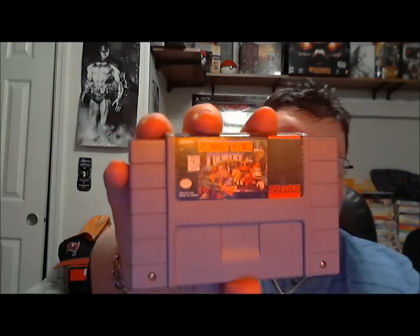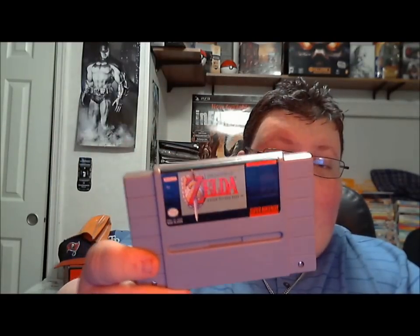First up is Zelda II: The Adventure of Link — the gold cart — it's in pretty good shape. And a really nice copy of Super Mario Bros. 3. We've also got ActRaiser by Enix, The Billiard Congress of America Presents Championship Pool — glad to get this one, I don't have it — Donkey Kong Country, and The Legend of Zelda: A Link to the Past. I really wish I had bought some of these games now, but oh well. We can always trade.